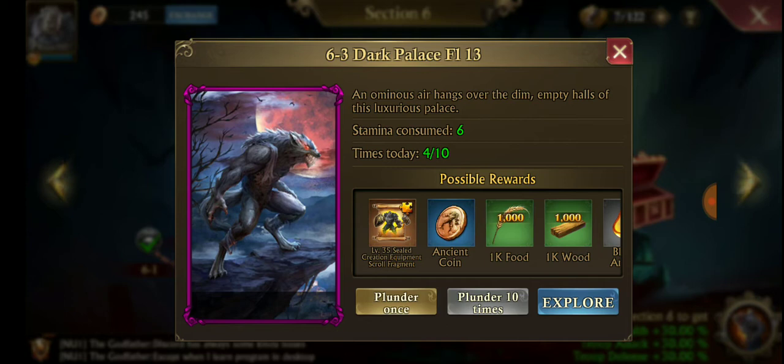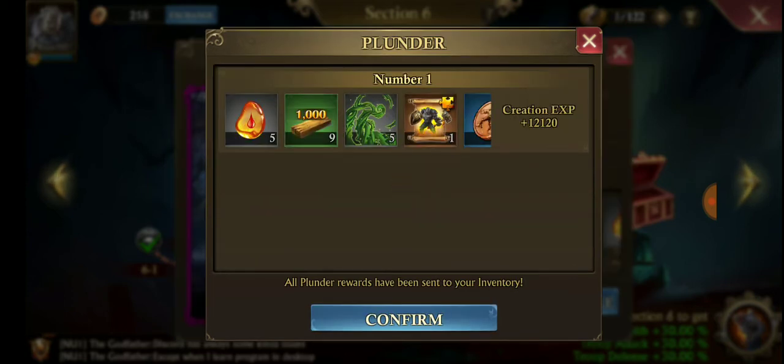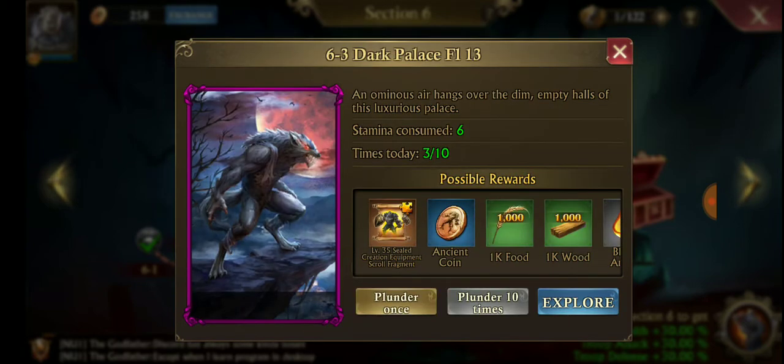I've only got a stamina of 7, so I can do this once, and I'll get some loot. You'll notice that some of what I got were these sealed creation equipment scroll fragments. That's what we're looking for.